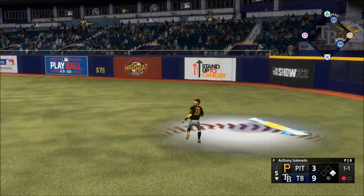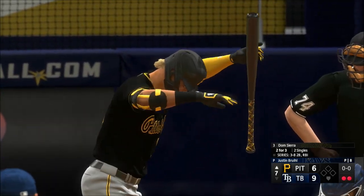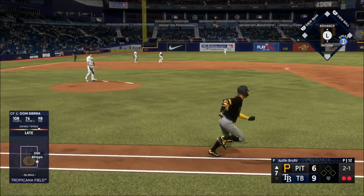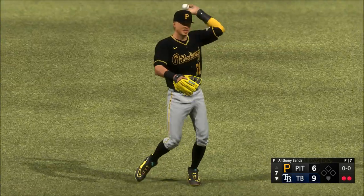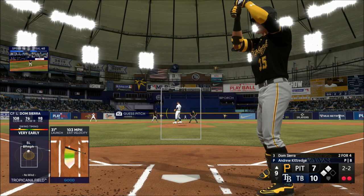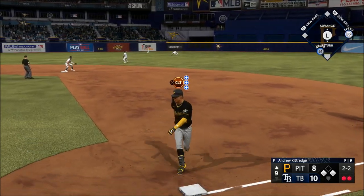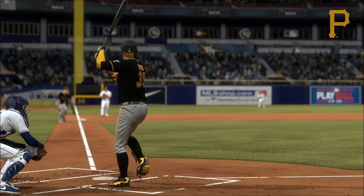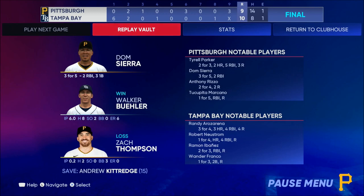This to center field — Sierra settles under this one, makes the grab for the second out. Bases empty and now Dom Sierra digging in. Bounce to the left side, Franco picks it up on the first — that's the third out midway. In the air out to center, Sierra racing over to make the catch. Dom Sierra the next — what happens when you try to take that right back up the middle: he took it back where it came from and there's just no one there to knock it down. Game ends, this one ends 10-9, they hang on to win it by a run.